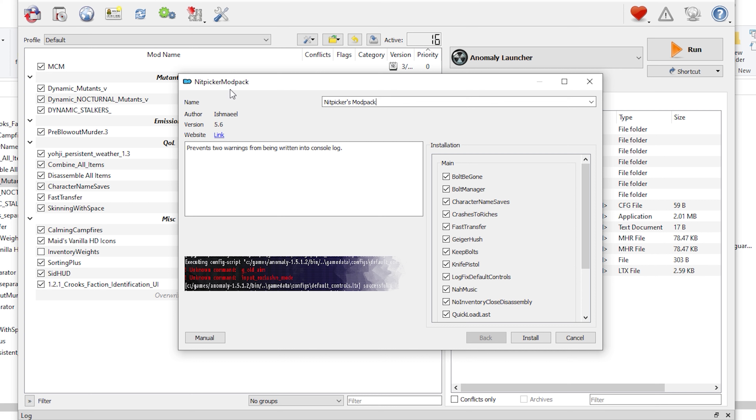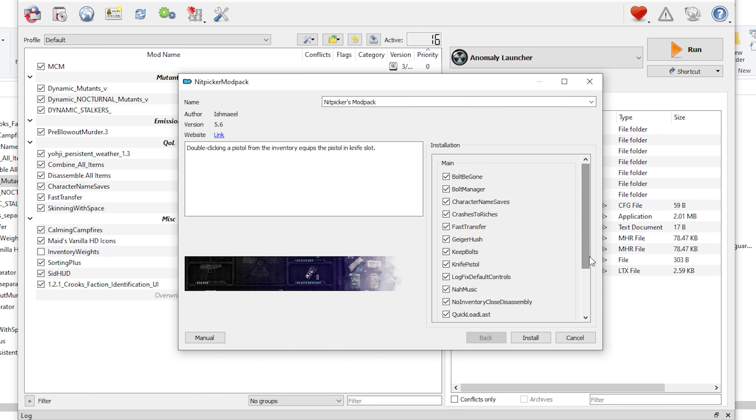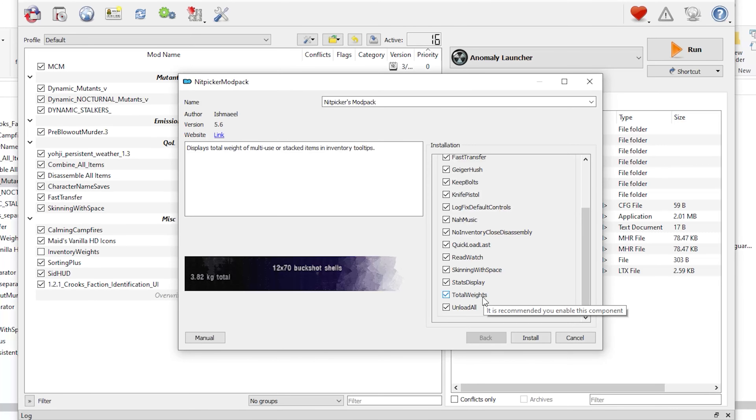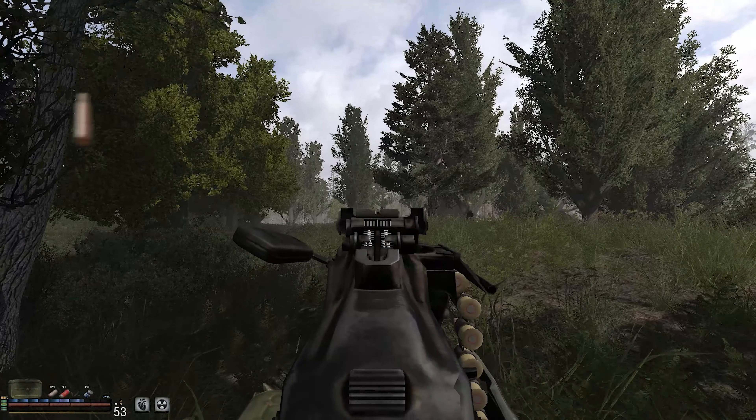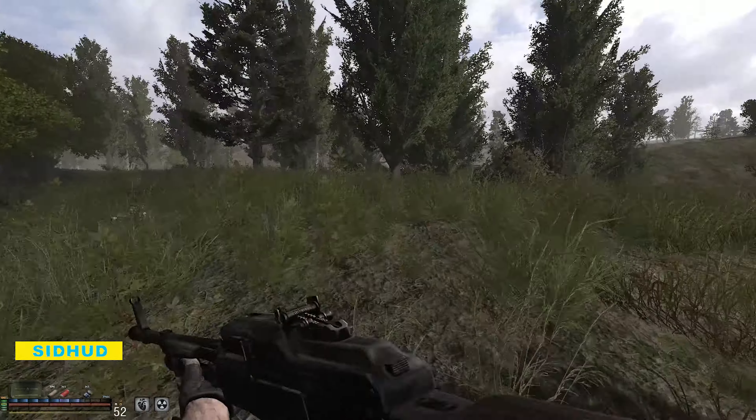Overall, I really recommend using Knitpicker's add-on pack, which includes a lot of the add-ons I just talked about and more. This pack is really good at fixing a lot of little frustrating things in the game and is an overall big quality-of-life improvement. I tend to play with no HUDs nowadays, but when I used them, Seed HUD was actually really, really nice.